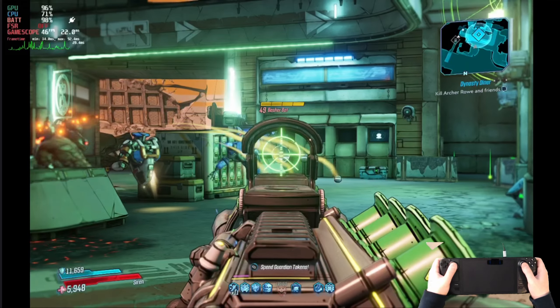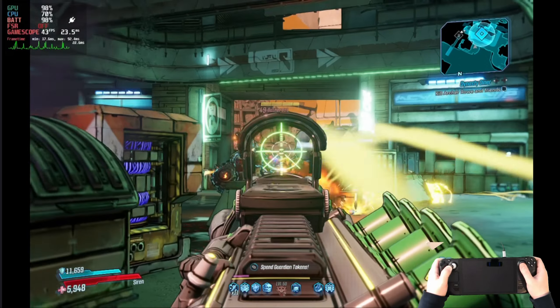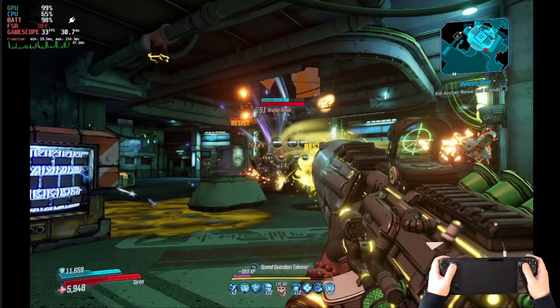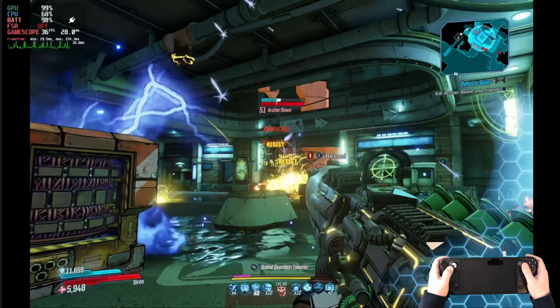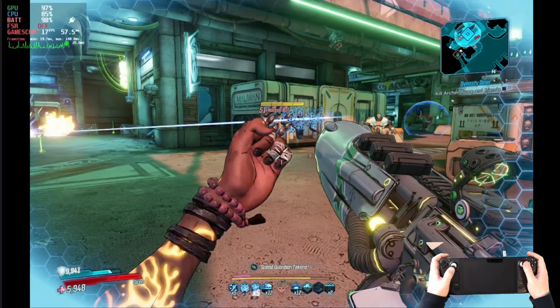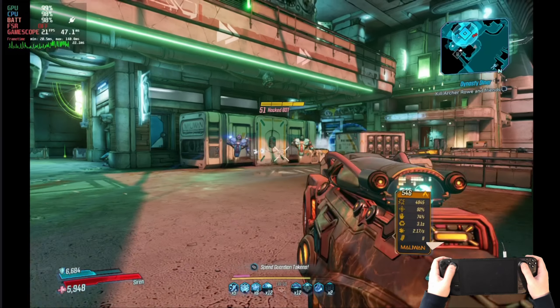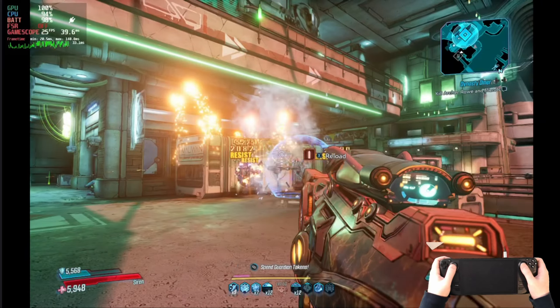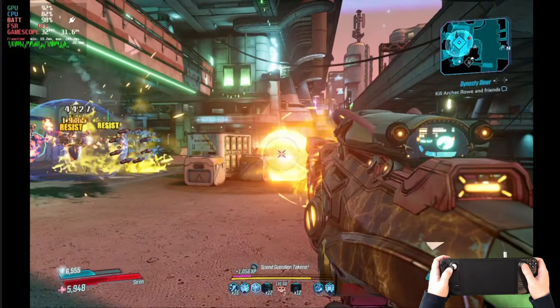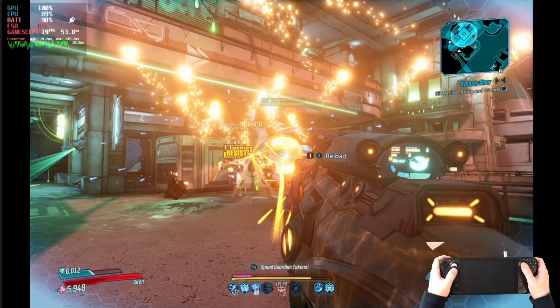Looking at Borderlands 3 here on medium settings, we are fighting the 40 frames per second mark, and when we are going absolutely crazy with all of the effects. I have got a fairly end-game character here — I have completed the game with this character, and this is the true Vault Hunter mode on the second playthrough on Mayhem 2. As you can see the effects are absolutely crazy, and it does plummet into the 20 frames per second.